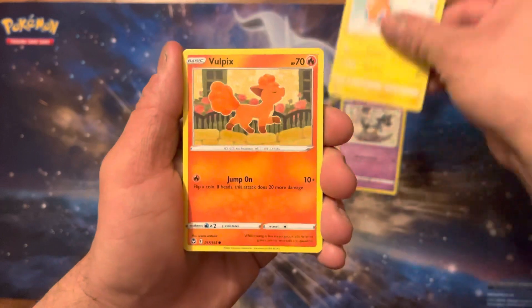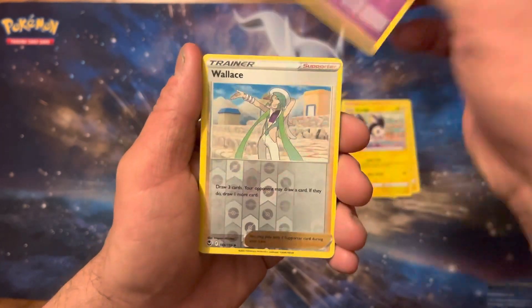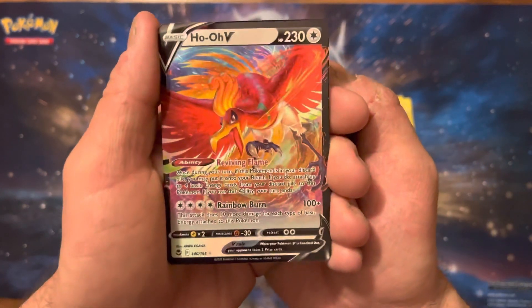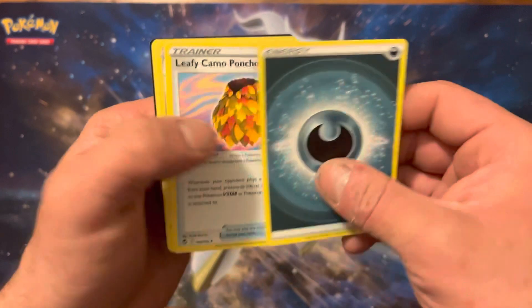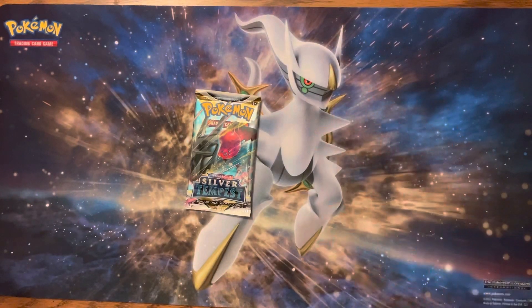That pack was a pain. We got a Rotom, Vulpix, Emolga, Charmander, Wallace Reverse — Oh! Ho-Oh! Ho-Oh V! I don't know why I want to say something special about it, but it's Ho-Oh. I love Ho-Oh. That's what I'm talking about. If I have to get a V and it isn't Lugia, I'll take that one.